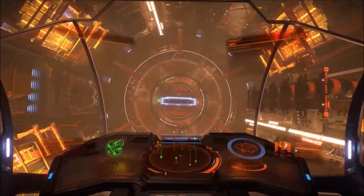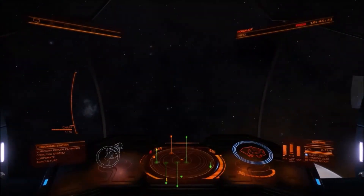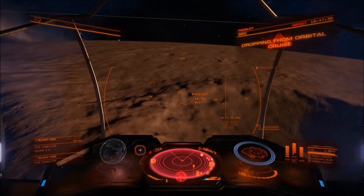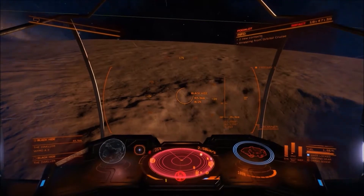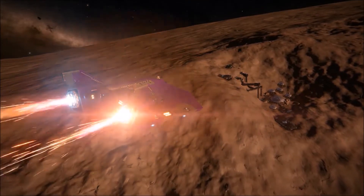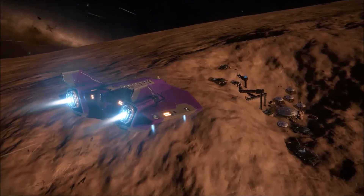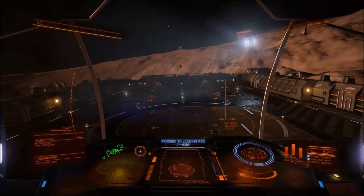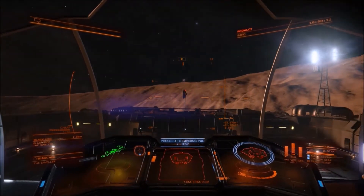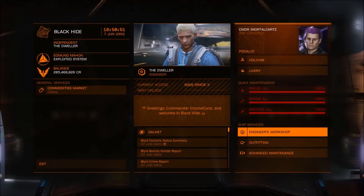Welcome back to Elite Dangerous. Today we're going to be taking a look at the Engineers, which turns out is very important. It was important anyway just to get an advantage over other ships, but now if you want the anti-corrosive cargo holds you will have to advance through two Engineers to get to Professor Palin. With the anti-corrosive cargo racks you can carry unknown artifacts without them corroding your ship, which we'll see in the next episode.